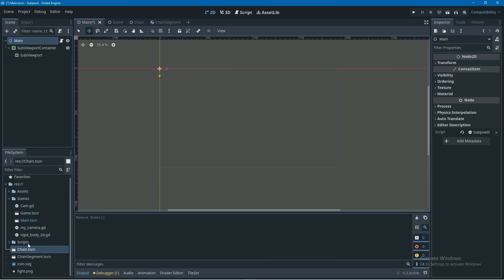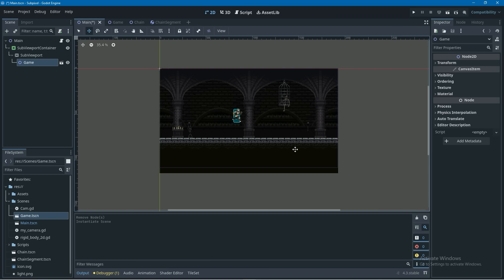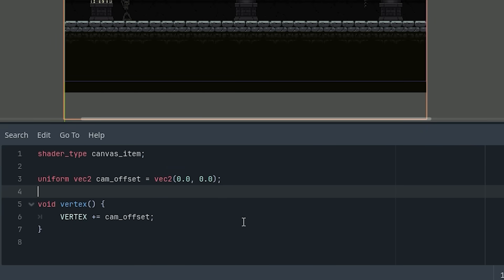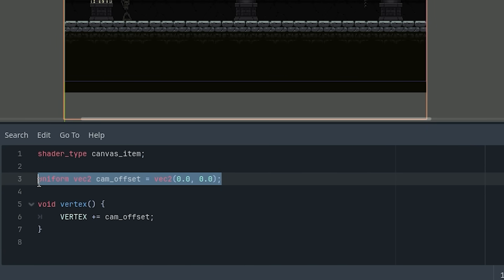The reason that this is possible in Godot is that Godot has viewports. I learned from the Pixster tutorial that you can put your game scene in a viewport, and then to move the screen by the offset, we can use a shader on the viewport that moves the viewport by an offset, and then we can pass in that offset from a script.